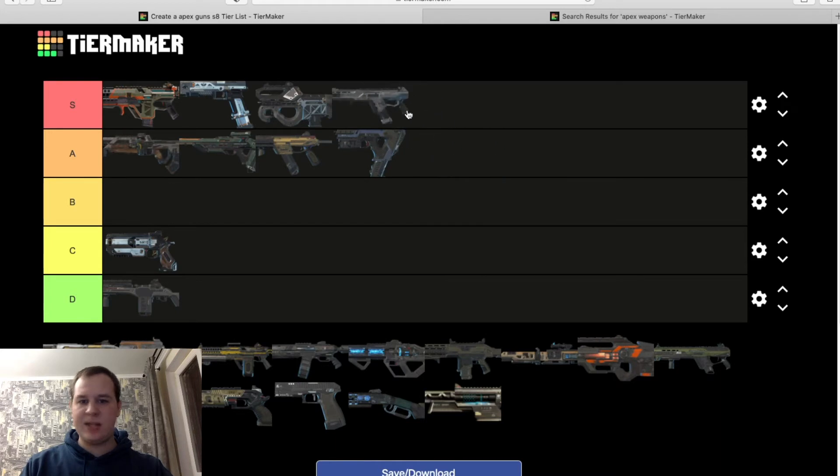R301 — S tier. Definitely the best AR for me. Considering the Hemlock got nerfed slightly, the R301 is always consistent, always hitting your shots. It's easy to find, takes light ammo which is everywhere. You've got that single fire anvil receiver that recently came back into the game replacing the double tap trigger. I don't personally like the anvil receiver, but without it — no hop-up — it's also amazing. Overall a great, very consistent gun that always helps me out.